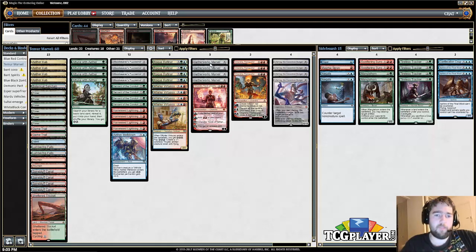Of course, four copies of Aetherworks Marvel. You're never going to want to board out Aetherworks Marvel — it's the signature card of the deck. It's the card in game one that gives you the most free wins, and it's why you're playing Ulamogs in your deck to begin with. This list also happens to have cards both in the main deck and in the sideboard that are good hits off a Marvel activation outside of the Ulamogs.